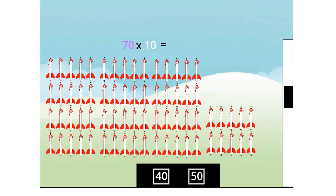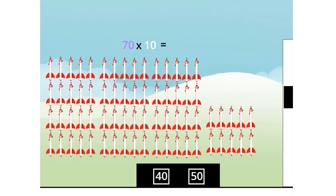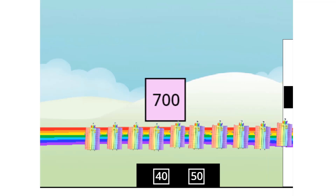70 times 10 equals... 700! 700! I am... 700! You lucky numbers! As luck would have it, I'm 70! Tens! So I'm also... 10! 70!